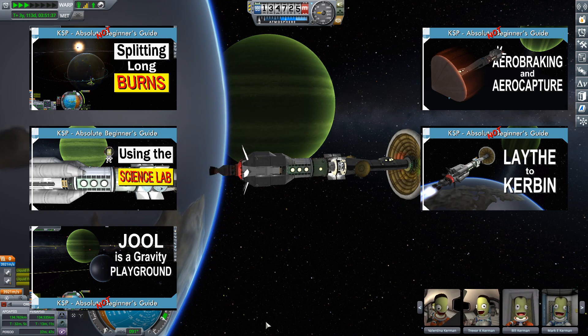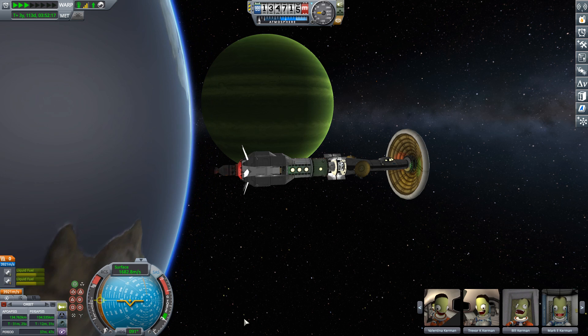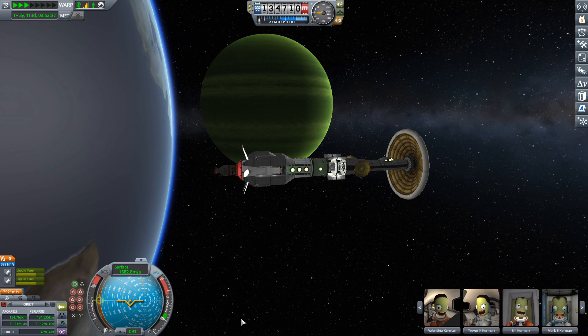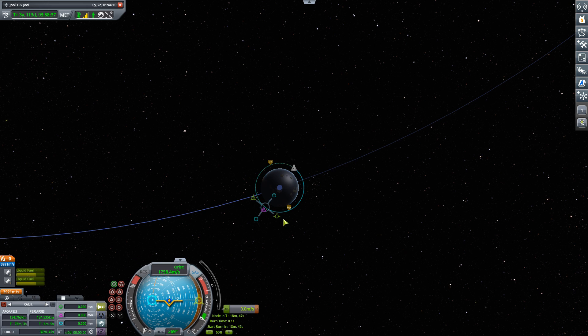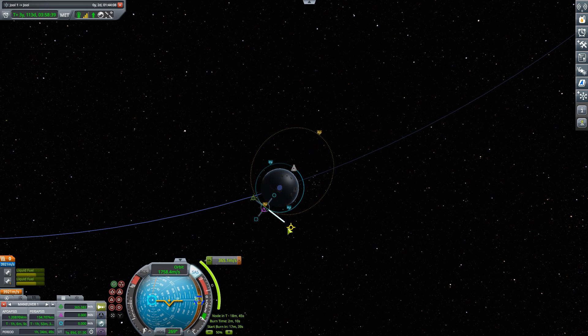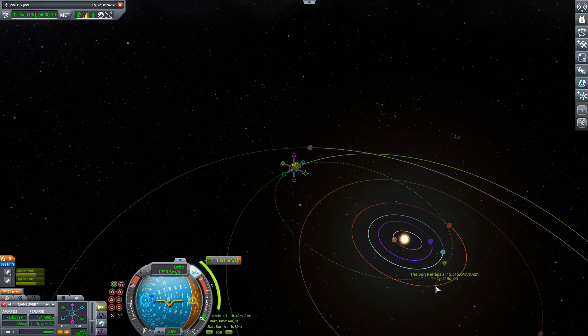The short of it is that we've been exploring the Joule system. We ended up in this lovely little low orbit about Lathe, and last episode we were exploring our different options on how to get from Lathe back to Kerbin. We discovered that by far the most fuel efficient thing to do is to perform a single burn in low orbit about Lathe that will blast us towards Kerbin in one single go.